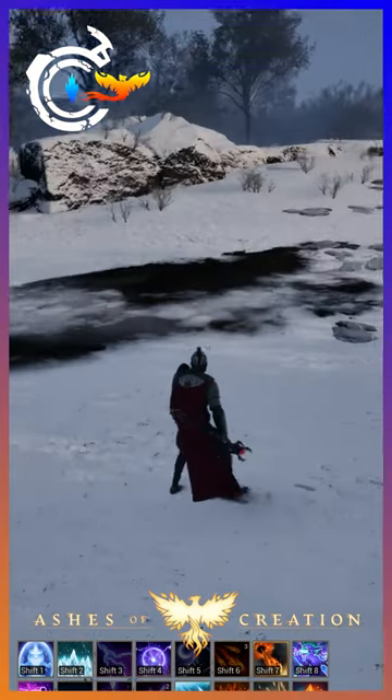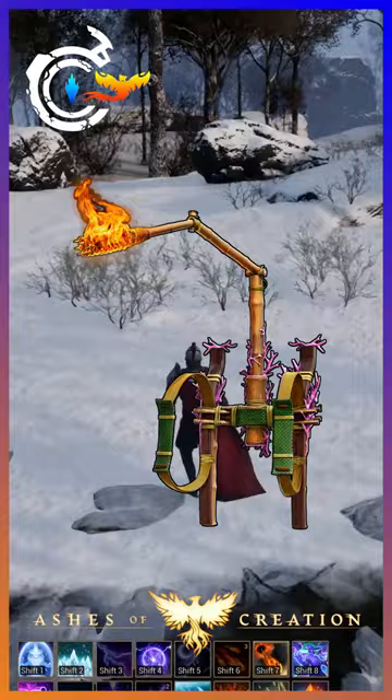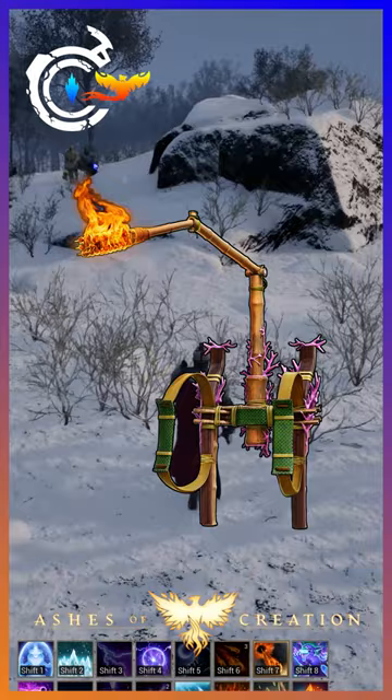Ashes of Creation just gave us our June cosmetics, and once again it's okay. This one is based around those fancy tropical dwarves. We have this bait beacon torch, which is a backpack torch thing — it's very simple but very unique.